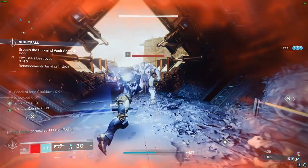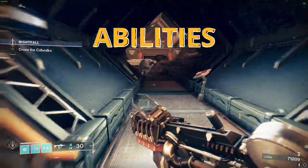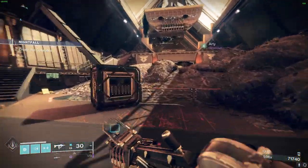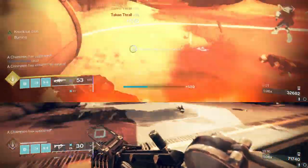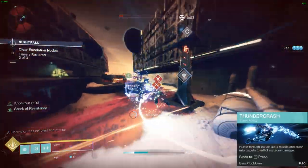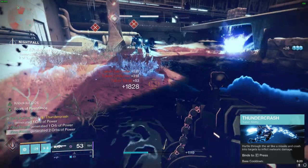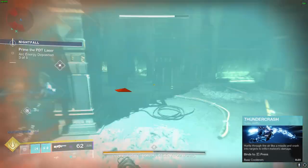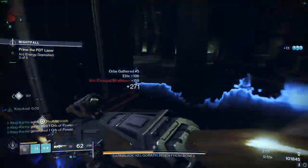Let's dive into the spellbinding world of our abilities and weapons, where we transform into a force of nature that'll leave opponents quaking in their boots. First on the menu, we've got Thundercrash as our super. You rocket through the air like a missile, crashing into your enemies with the force of a meteor — whether you're wiping out entire rooms or dealing a massive blow to bosses and champions, this super is all about making an entrance.